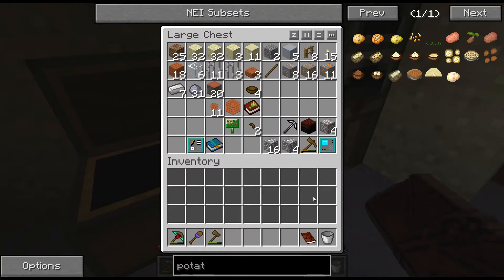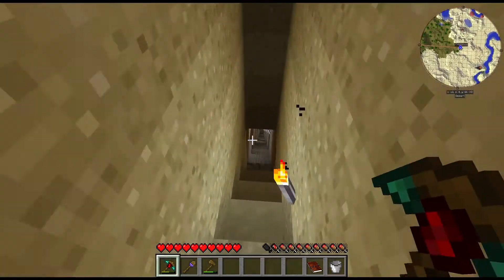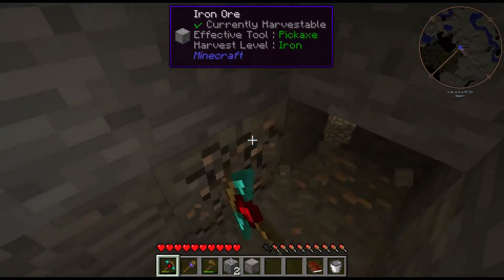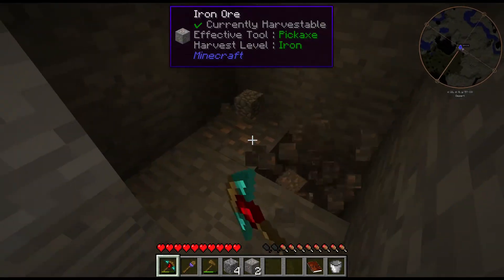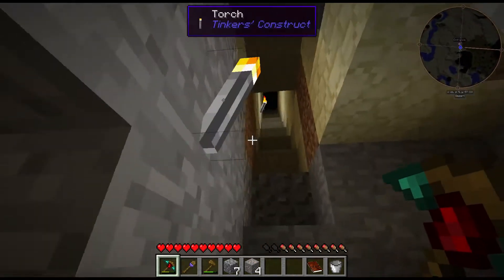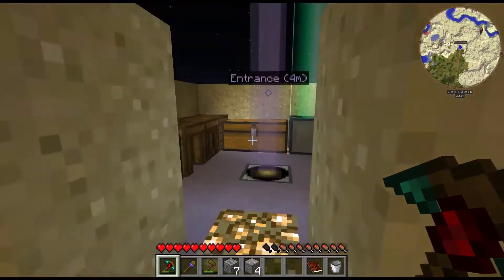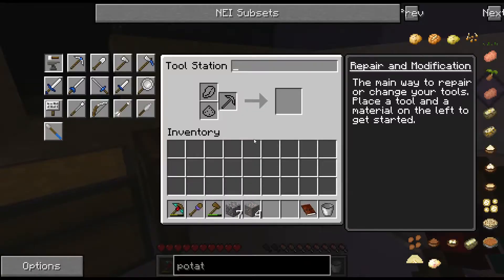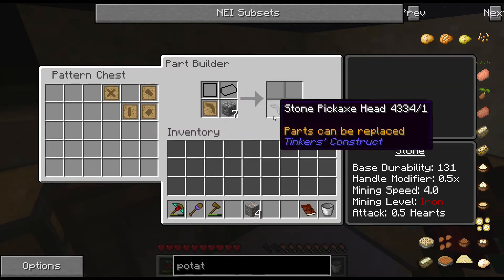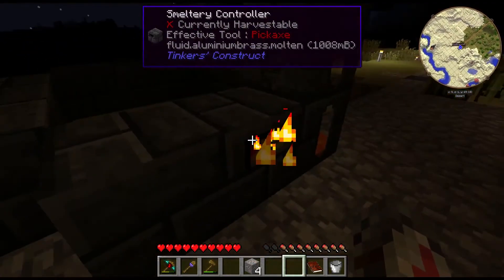First off, you grab a cobblestone, which I apparently don't have one of. Cobblestone — very rare, very hard to come by. Go down here and grab one. I'll take an iron while I'm down here. Got myself my cobblestone. Jump back up here and throw that in the part builder — cobblestone and pickaxe head, just like that. Then you come out here, throw this in the casting table, and go ahead and pour some of that right over it.